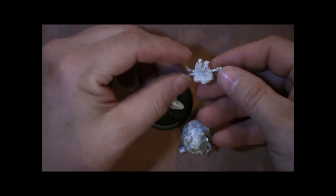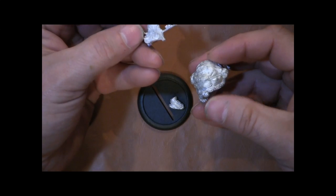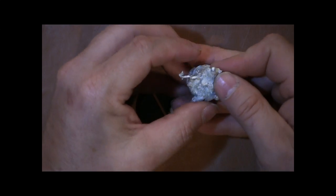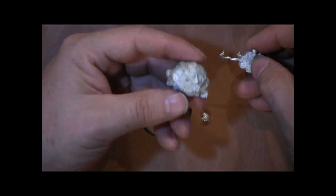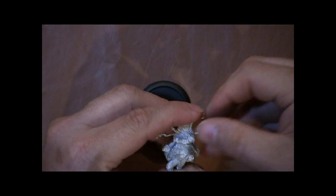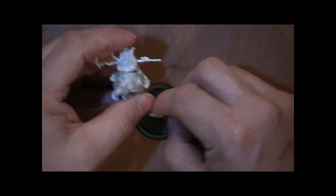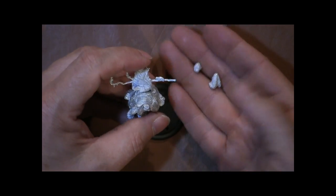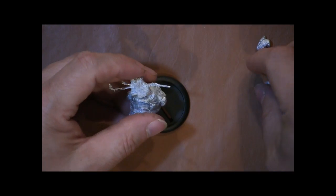We're going to start looking at these minis because that's what most people here want to see. We have the Turtle Rider, which is Master Akusa, and he goes on this big turtle, which is actually a pretty hefty piece of pewter. He's got other pieces here for the turtle's leg and turtle's foot. We'll slide him over and set him aside.